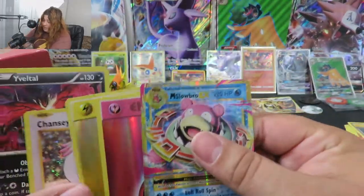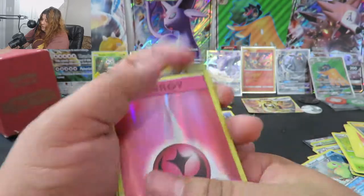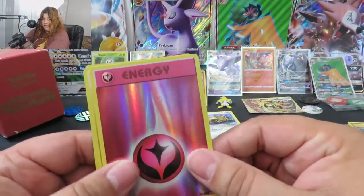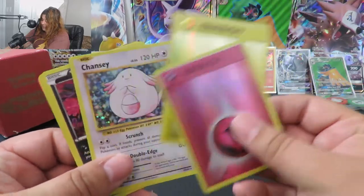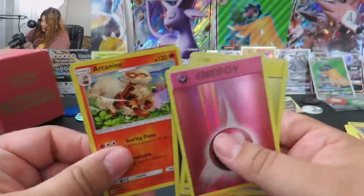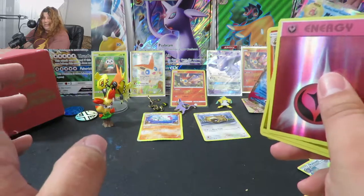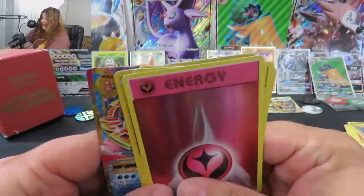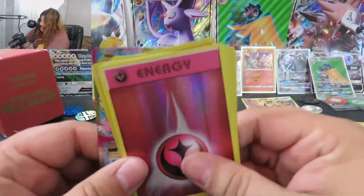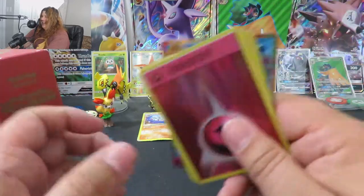So, this was a pretty good box. If we go over all our pulls: we got two reverse energies — always good, especially the Evolutions Reverse Energies, this might go straight into my fairy deck — a Chansey holographic, Yveltal, Arcanine holographic, and a Mega Slowbro EX. I am so cranky now — oh my God — just finally, I got pulls, guys. I finally got pulls!